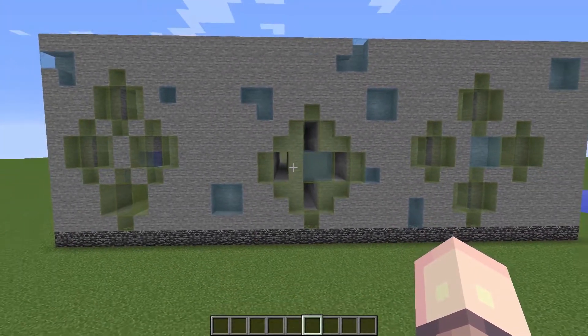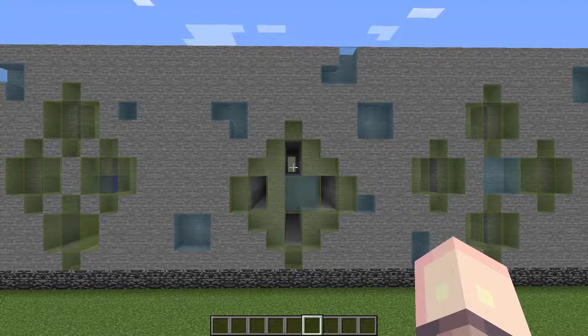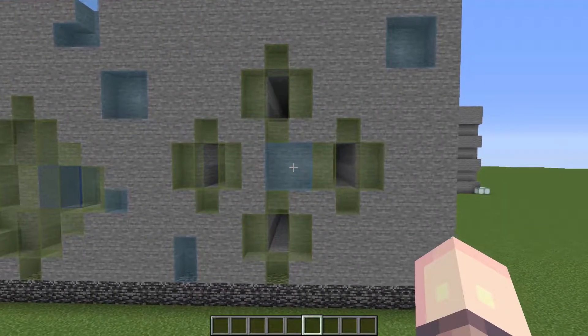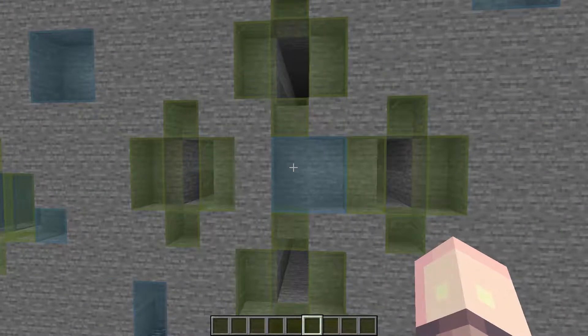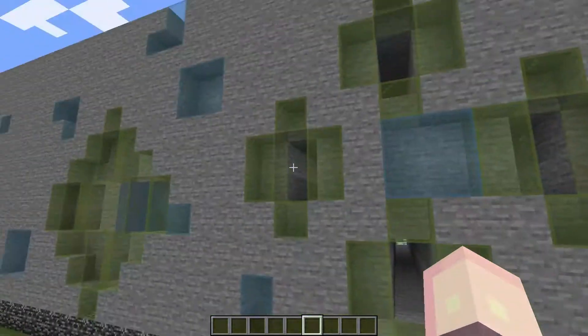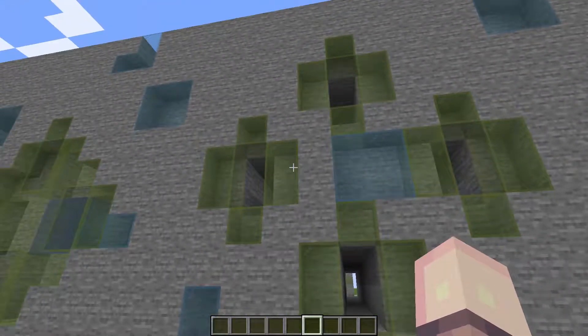We're going to quickly analyze and check each one of these out, and just from a surface-level understanding break down which one we think is maybe the best or worst, or if there's too much of a difference. This is the five-space branch mine. The supposed benefit of this branch mine would be that you're covering a larger area quicker, but I think that's kind of an illusion that you're actually being more productive.